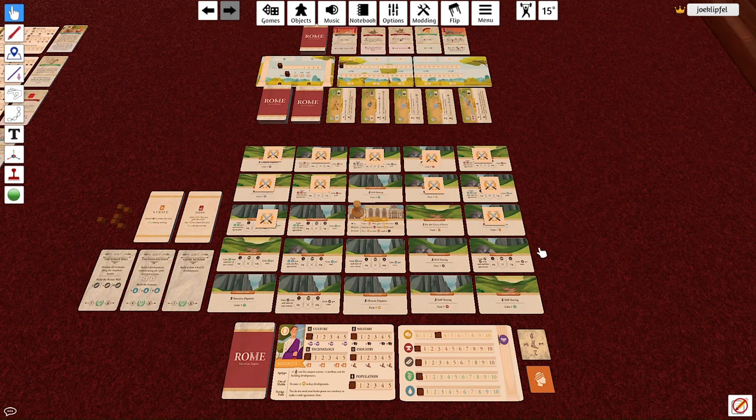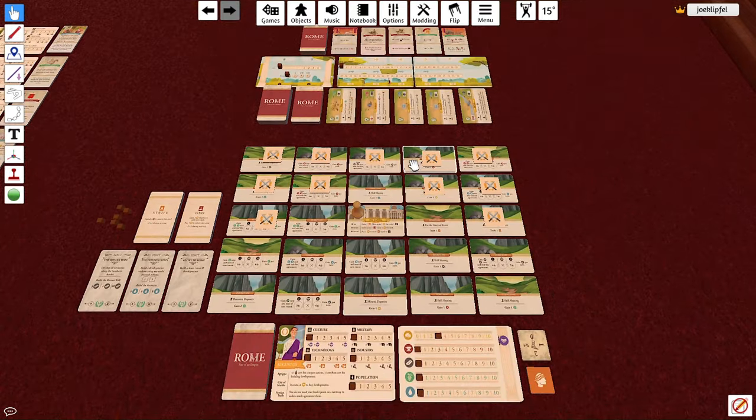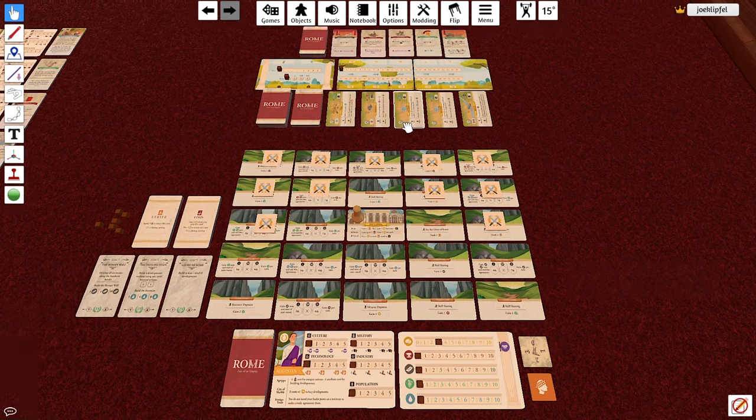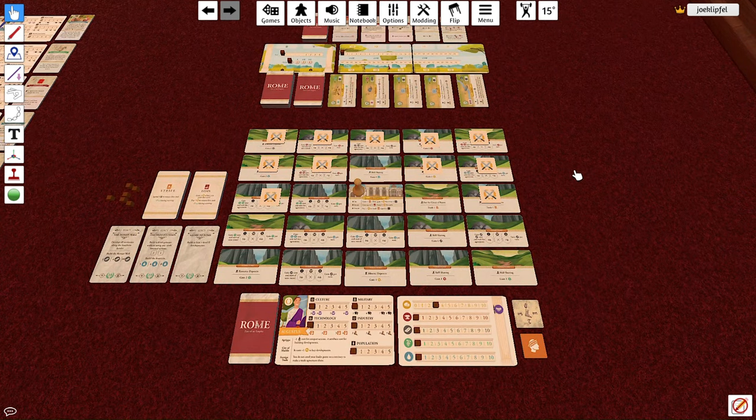The main ways to get victory points are to build developments and to defeat enemies. You track glory points on the track up top. There are three phases to a turn: the first and third are simple upkeep phases, and the middle is the action phase where most of the stuff happens. The first phase is the Active Projects phase.